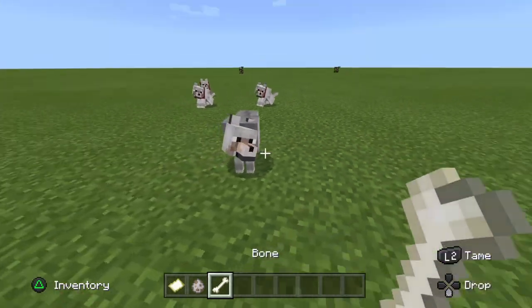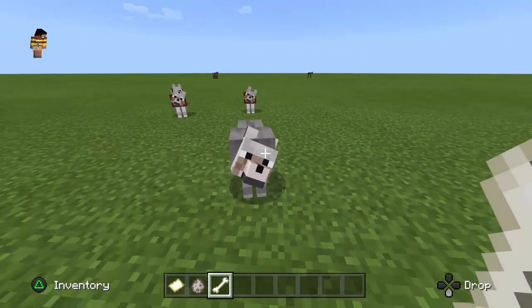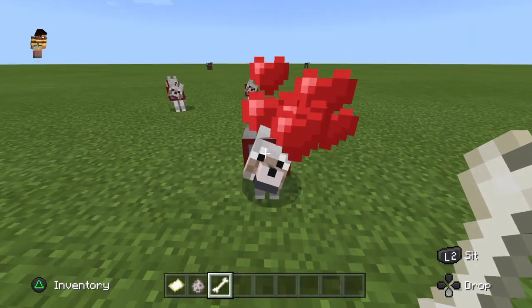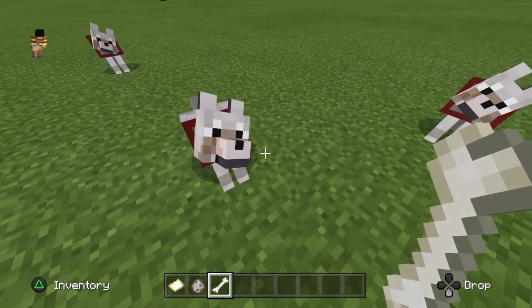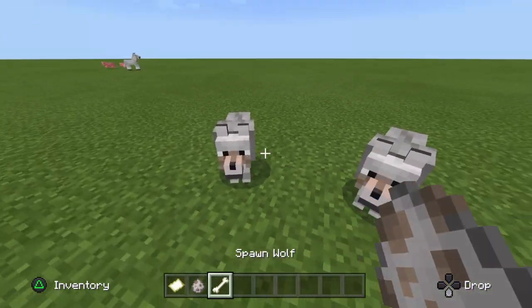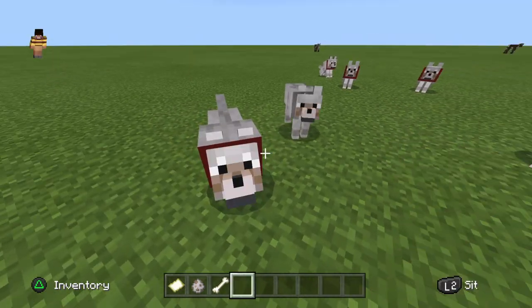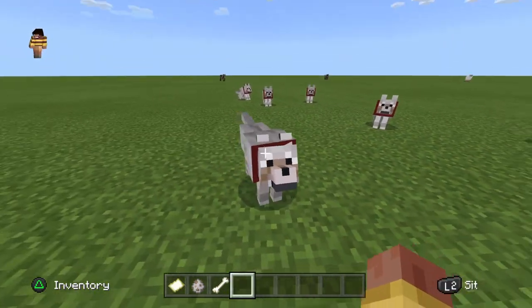When you find the wolf, approach it and hold out your bone — hopefully it'll tilt its head like that. Then tap L2 a couple times, or LT, and the dog should be yours. You'll know it's tamed because it tilts its head, you'll see hearts, it'll have a red collar, and you can sit it down and stand it back up.